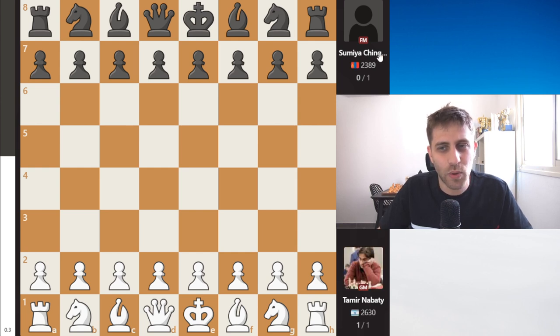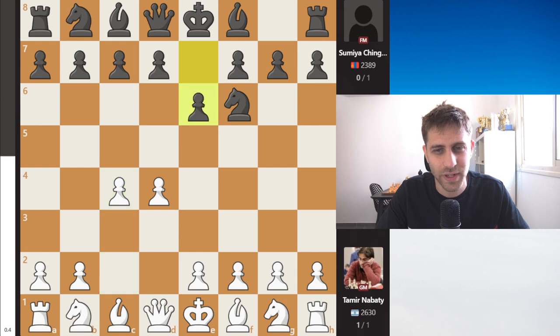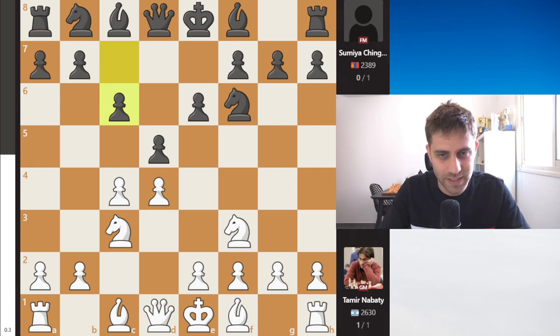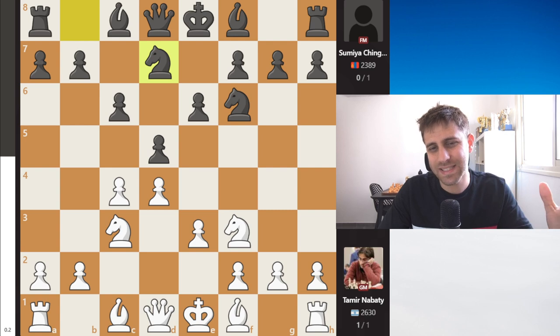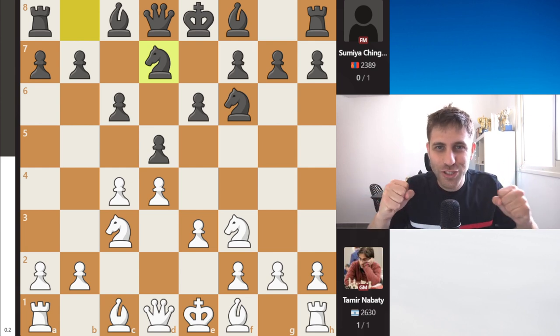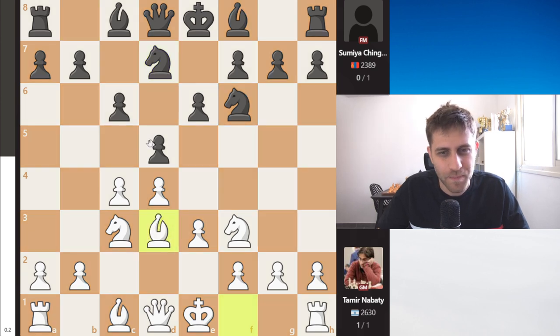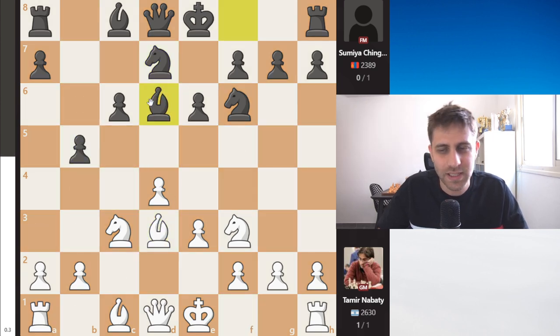Tamir played against FIDE Master Sumia Chingan from Mongolia. The moves were d4, Nf6, c4, e6, Nf3, d5, Nc3, c6 — this is the Semi-Slav Defense — e3, Nbd7. I really enjoy playing this defense with the black pieces. The most common move here is also Bd3, but after Bd3, dxc4, Bxb5, Bd3, Bd6, there are a lot of variations and so much theory written here. It's a beautiful and interesting opening for both colors.